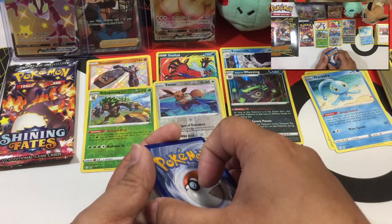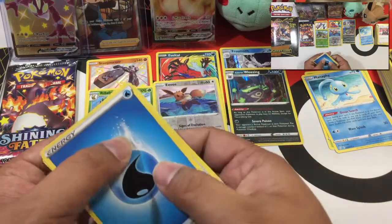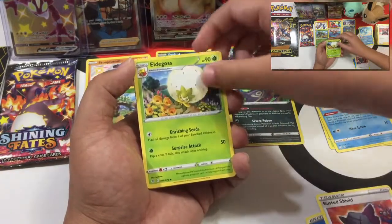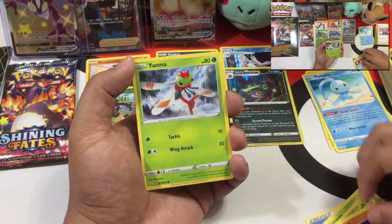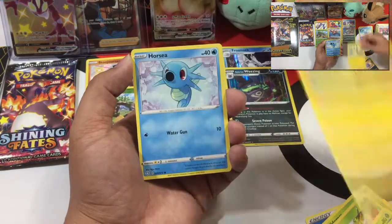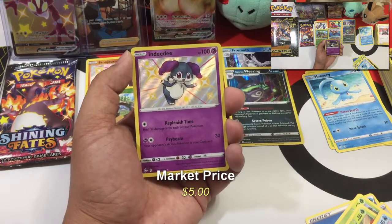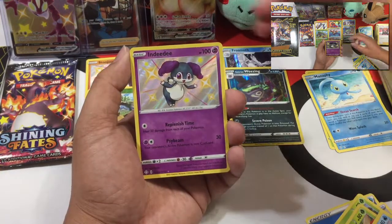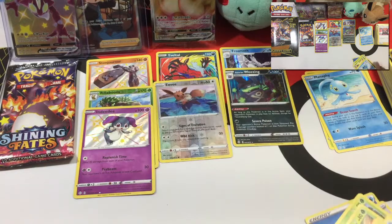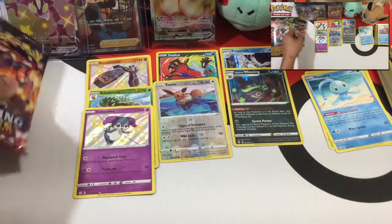Jordan, what energy do you got? Water — no one's been calling water today. Jordan's pack: Rusted Shield, Dot Tricks, Trapinch, Koffing, another Morpeko with a different design, and a shiny Indeedee — it's a female. And it's a non-holo rare. Whenever you see those stars, that means it's shiny. Is that a color change? It's a shiny one.